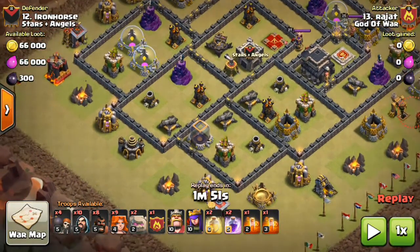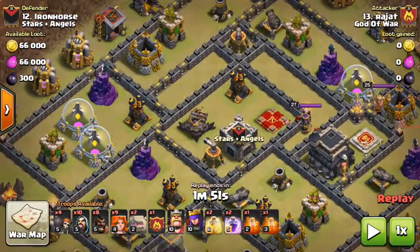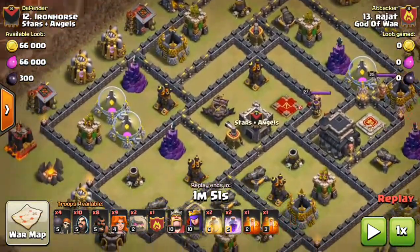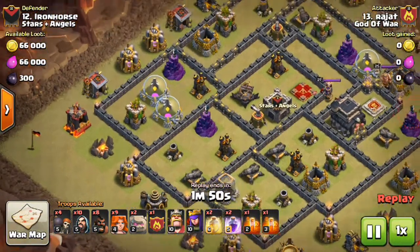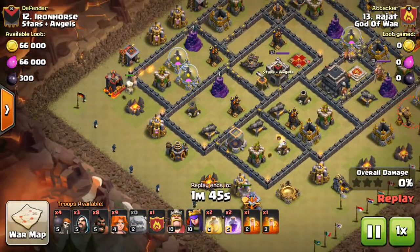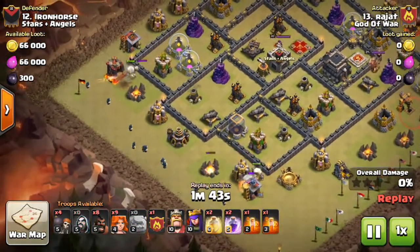Look at the level of the king and queen of Rajit, and look at the enemy level of the king and queen — 27 and 25. So this was an amazing attack, a fabulous attack. Here is the strategy: Golem.